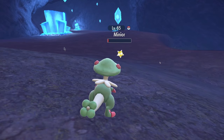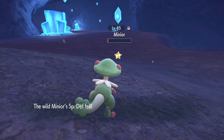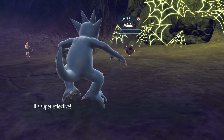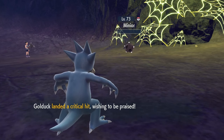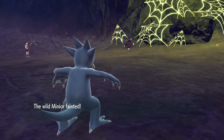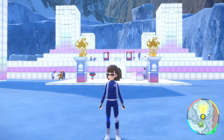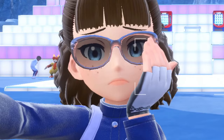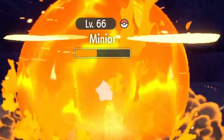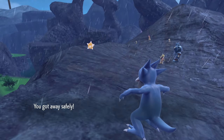Its ability to self-harm is compounded by the fact it also knows the move Shell Smash, which lowers both its Defense and Special Defense. Meaning if you are trying to get it to near-critical health to either see its core color or increase its catch rate, it will purposely make it easier for you to accidentally kill it. I'm not so certain Minior is a fan of existing here — they appear to desire non-existence.